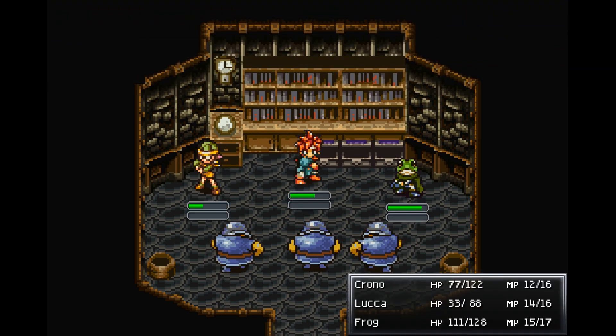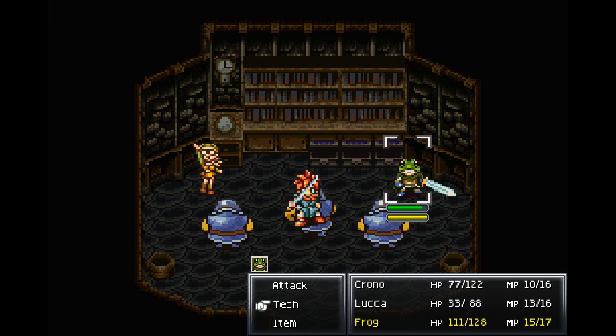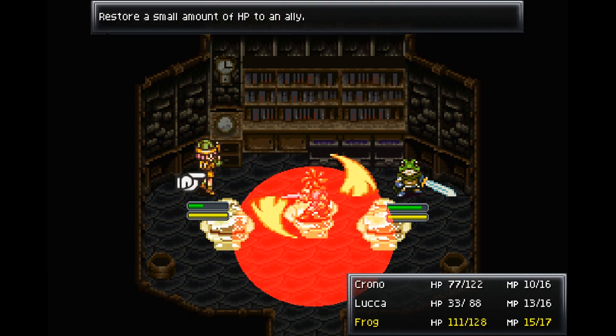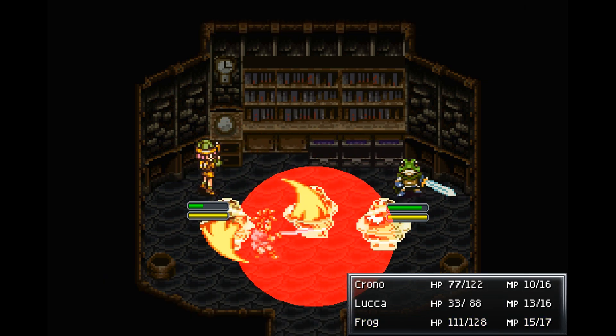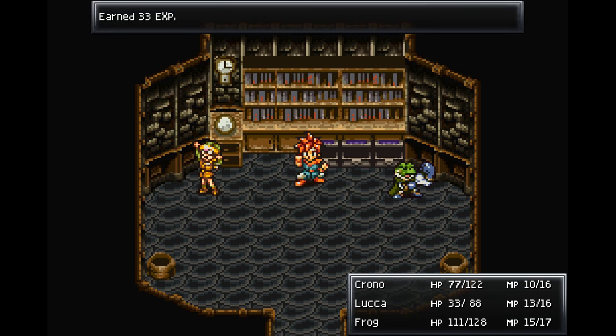There are humans in here trying to steal our bromide! I can use fire whirl now and show that off. Let's slurp on Luca. I don't think you actually get to keep the bromide — it's literally just to trigger this fight, which I think is a one-time-only encounter.